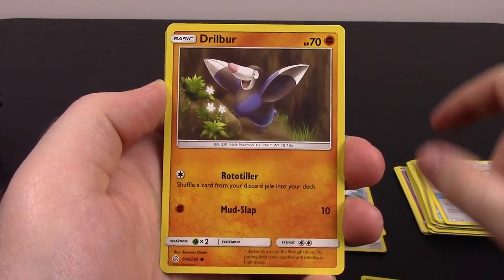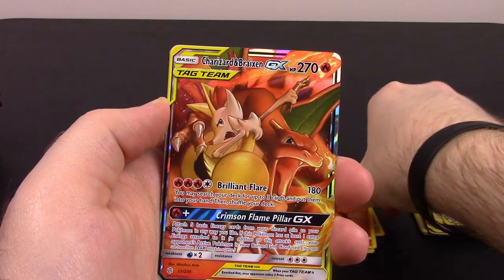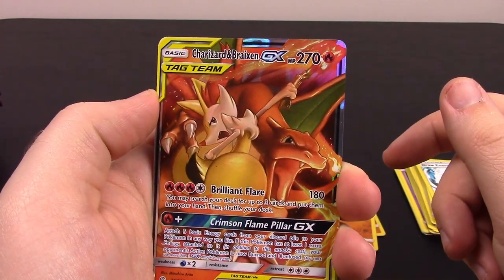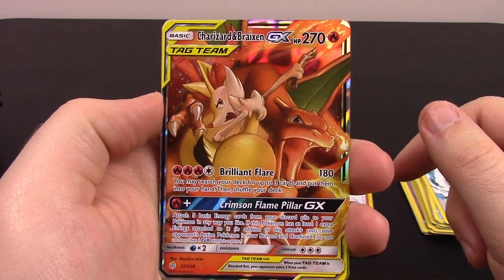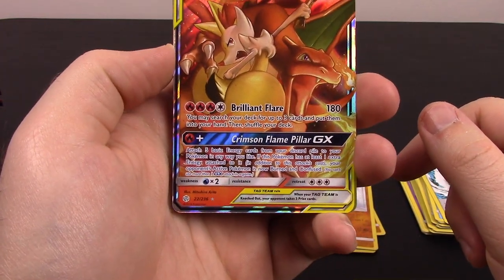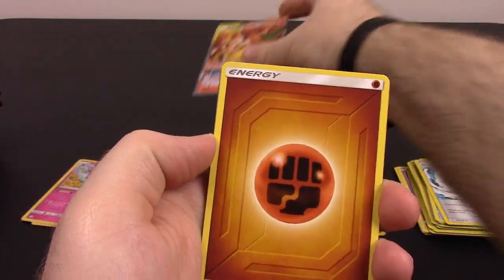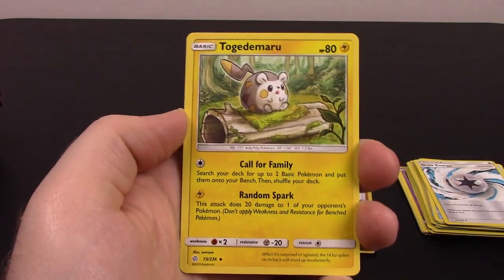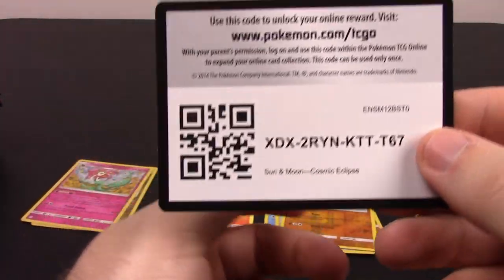Next is Cosmog, Pancham, Drillbur, Tangela, Eevee, Rockruff Reverse Holo. Oh, and there we got our first GX — the Charizard Braixen GX. 270 HP, Brilliant Flare, and Crimson Flame Pillar as the GX move. Looks really cool — it's great to get Charizard as our first GX. Fighting Energy, Togedemaru, Absol, Flareon, and the code.